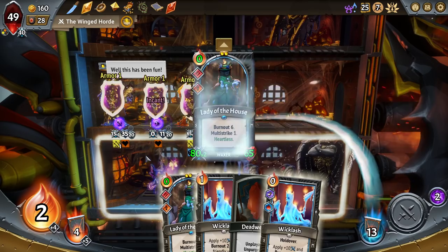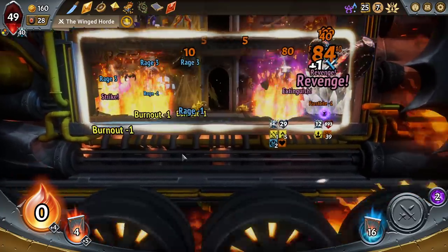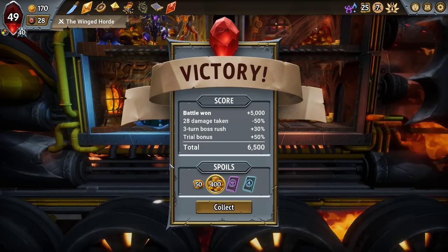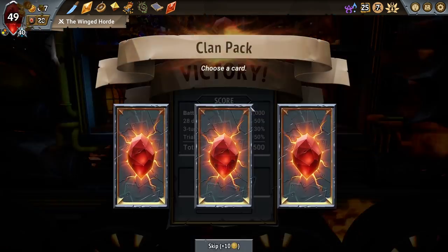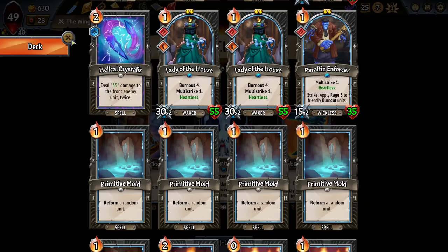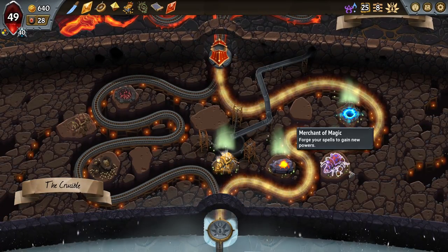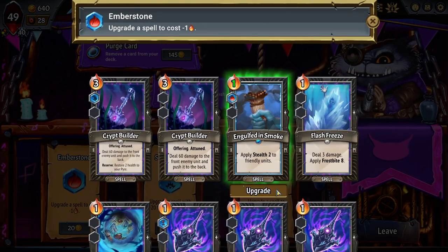So, double Lady of the House. I'm honestly just going to pop them both here. I thought they would be tanky enough to actually get me enough Frostbite here to win. That turned out to be the case. Grab my 400 and move onwards. I would have considered the Mortal Entrapment if I wasn't having energy problems. Has to be the Merchant Magic. If nothing else, we just need to make Engulfed in Smoke cost nothing and then dupe it.